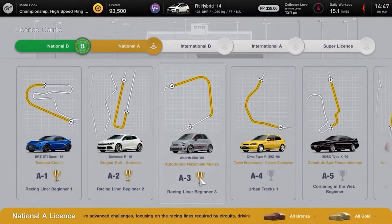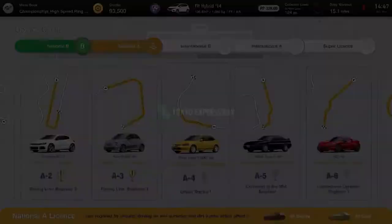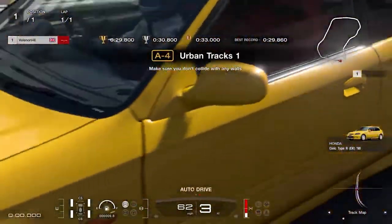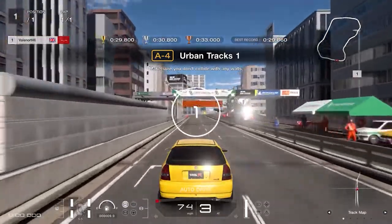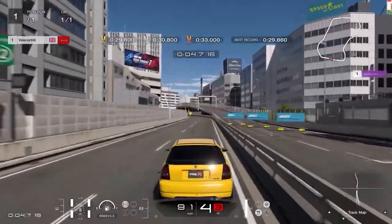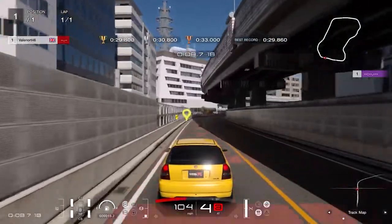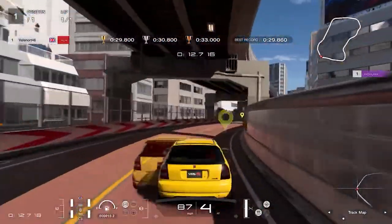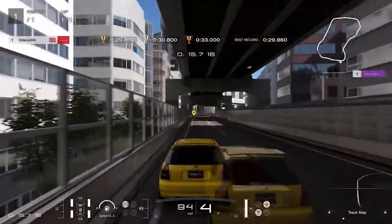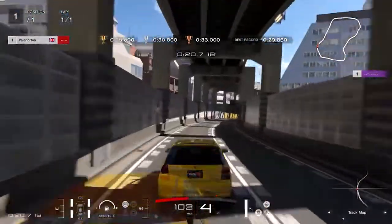License A4, Urban Tracks 1: follow the road taking slight right and left corners as close to the walls as you can. Hug the left wall and brake slightly when the concrete walls turn into wire mesh, then let the car flow back to the left. Keep left until the next big right corner, steer when you reach the corner indicator marker, release the throttle ever so slightly then immediately reapply it, and follow the course to the line. Gold requires less than 29.8 seconds.